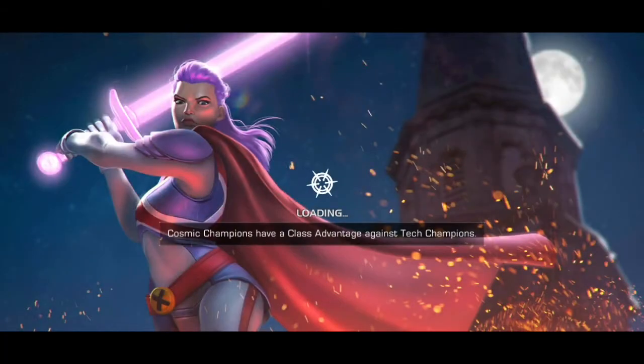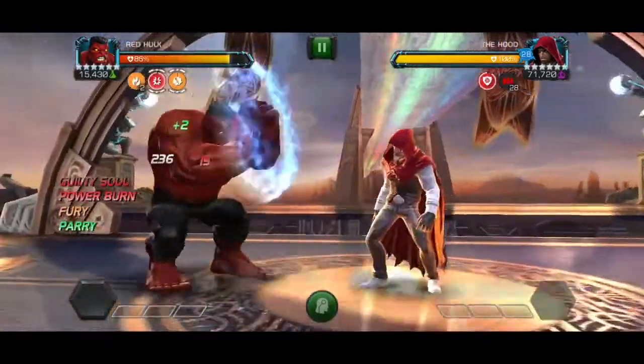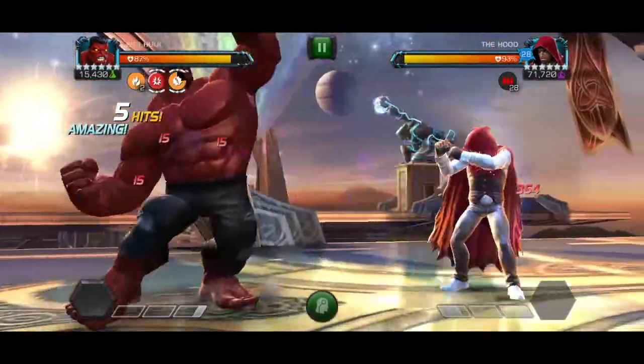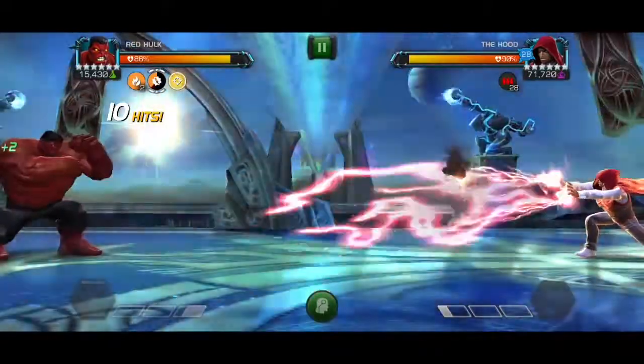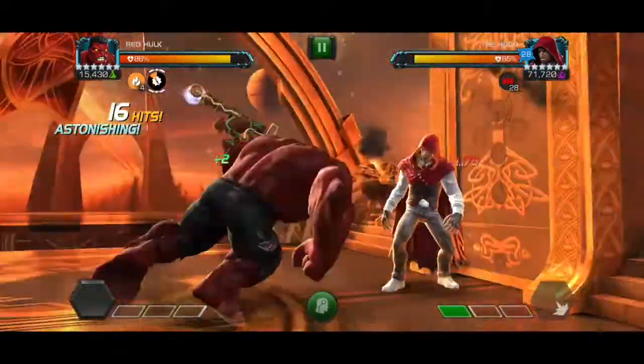The next fight is against Hood and I will be using Red Hulk again. This is a very easy fight. I just need to bait a special 1 out of Hood and avoid baiting out his special 2, because that can lengthen the fight because of Hood's invisibility.